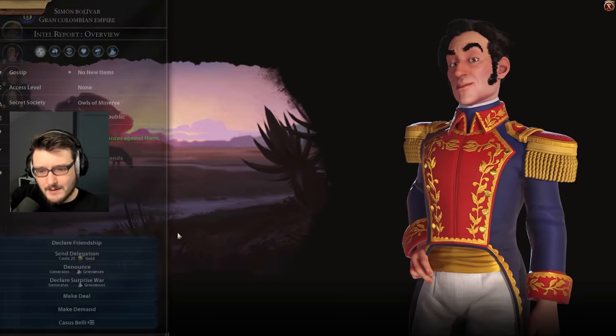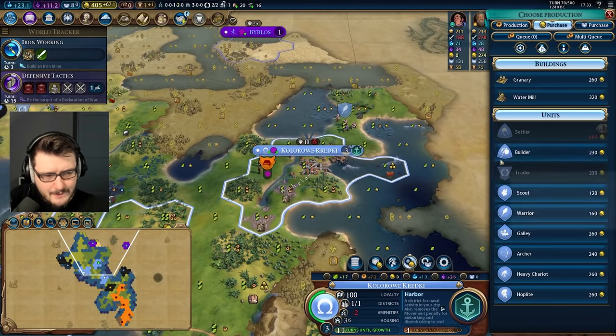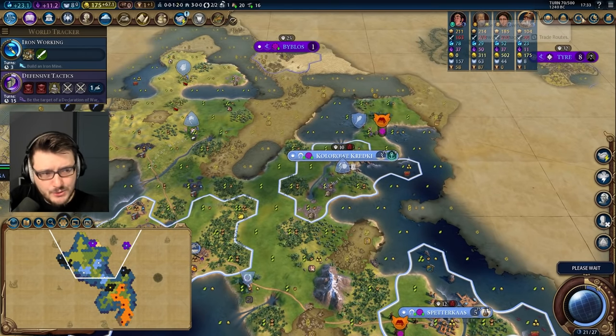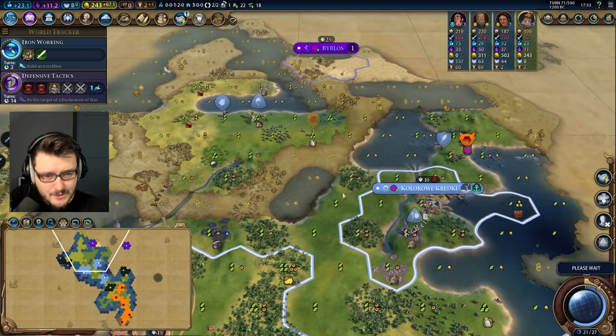We could get a friendship with Bolivar — hello, friendship, nice to meet you buddy. Maybe a builder in this city — we can get a quarry and a couple of mines to open up Eurekas. A huge hurricane just swept through here but didn't really do damage. This isn't a very good city if I settle it here.